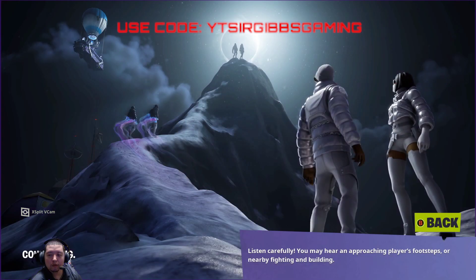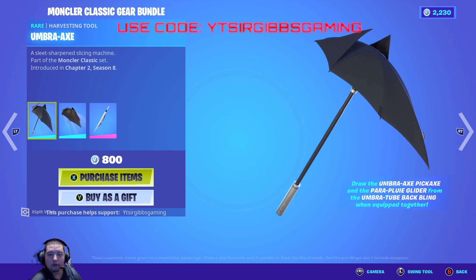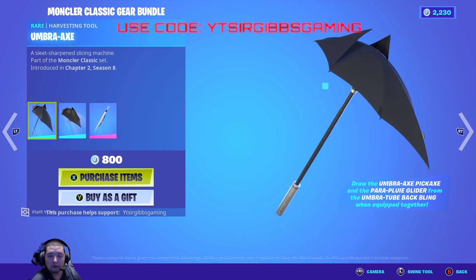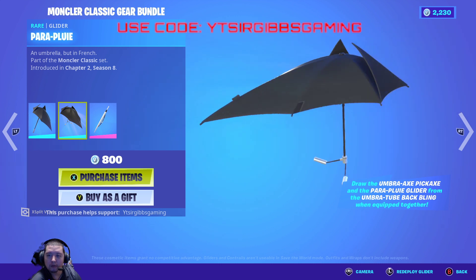It comes with a loading screen too, and the loading screen is pretty nice. The Monster Layer Classic Gear Bundle includes an umbrella slash glider and pickaxe. If you have the back bling equipped, you can use either one. That's 800 V-Bucks — not bad for a pickaxe, glider, and back bling. It's a kind of odd glider but cool looking.